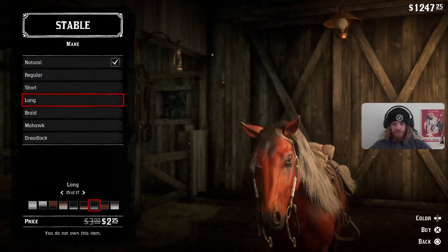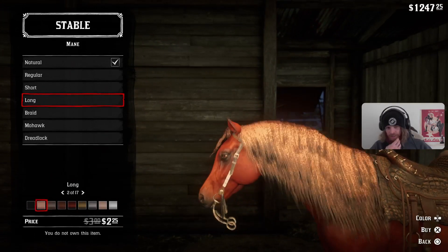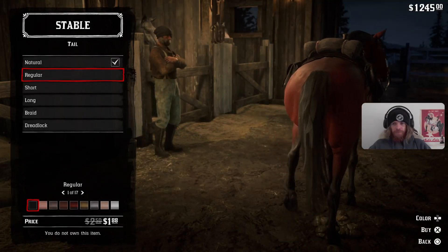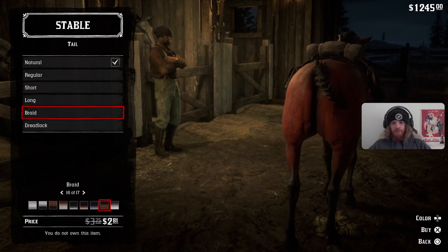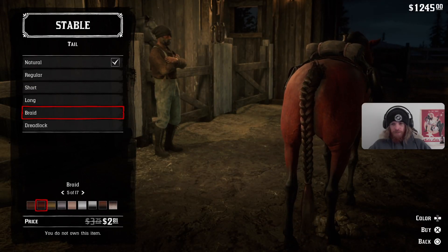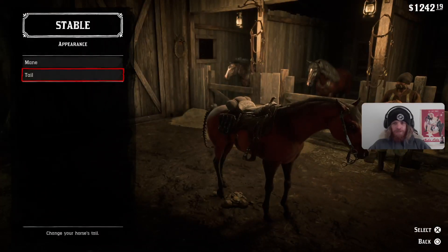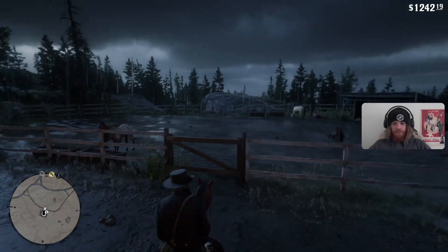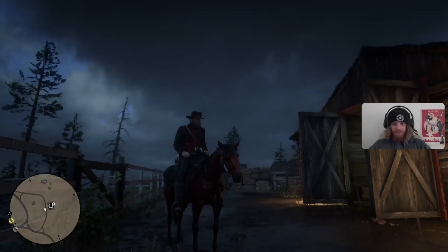Or do we just go straight black? I kind of like it with the black as well. We'll go black and long. And then tail - I'm honestly kind of biased towards the braid. I think the braid looks the best. Out of all of those I think we'll just go with straight black again. Long black braid with some long hair. Heck yeah, Lou looks lovely. Alright, that's Lou. Thank you sir - right on, there we have it. This is Lou, our new horse, and she's got lovely long luscious hair.